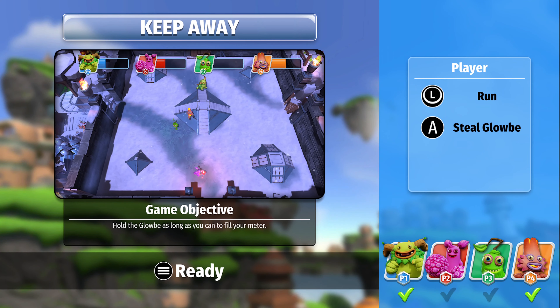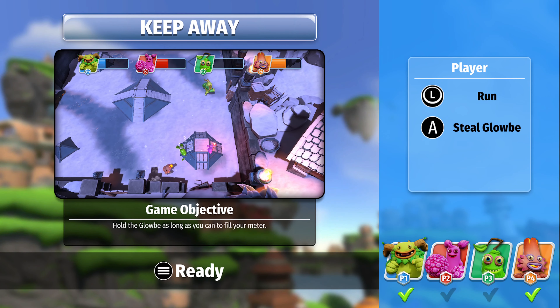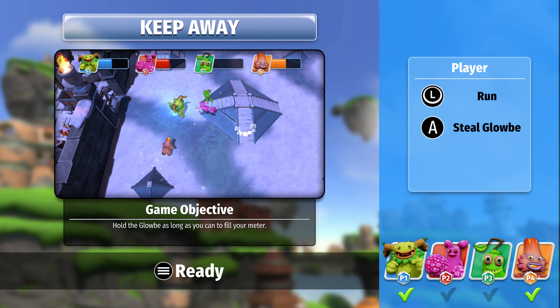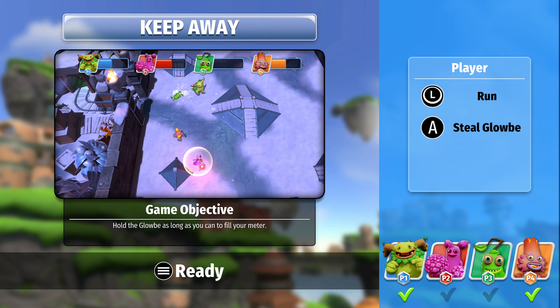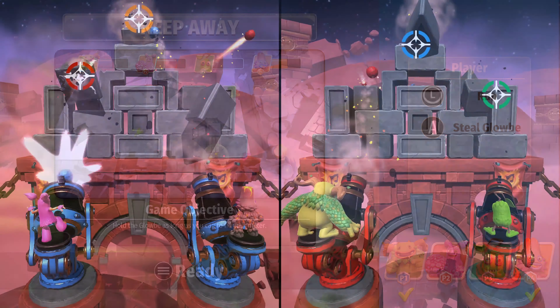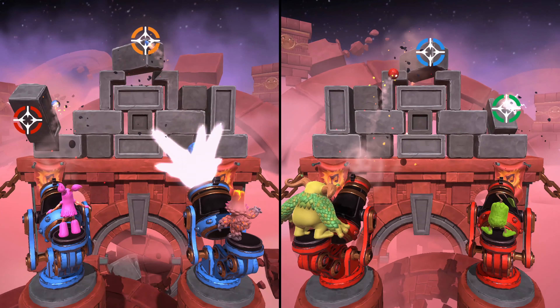Once you pick your minigame, you're given a little preview screen where you can actually practice it before you hit the start button. It's identical to the newer Mario Party games in that regard, which is a good thing. If a game is going to copy another, you might as well copy the better aspects.